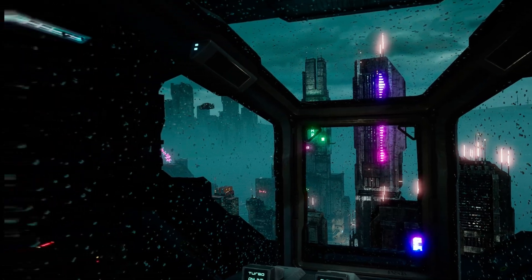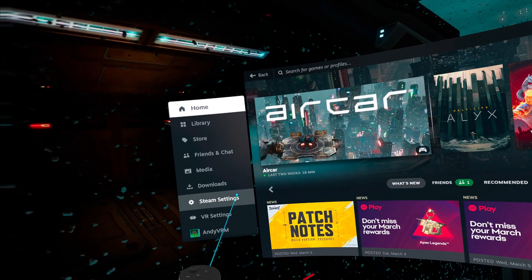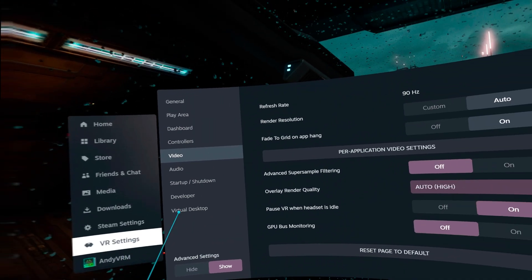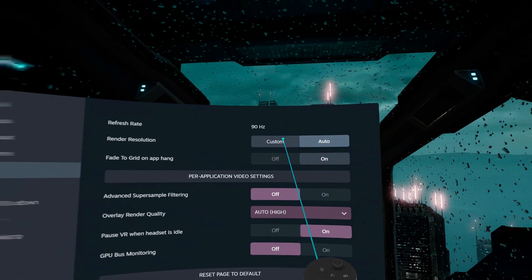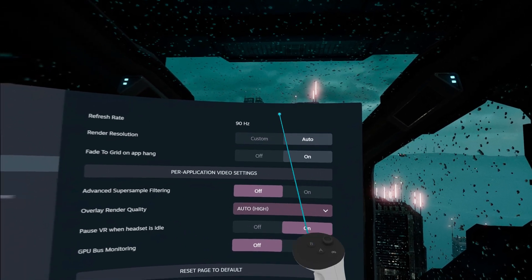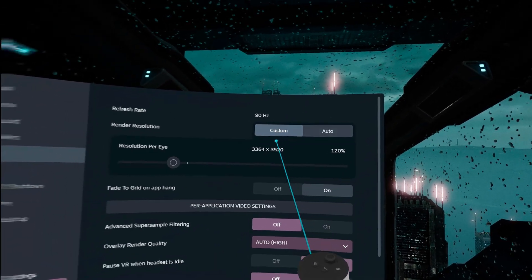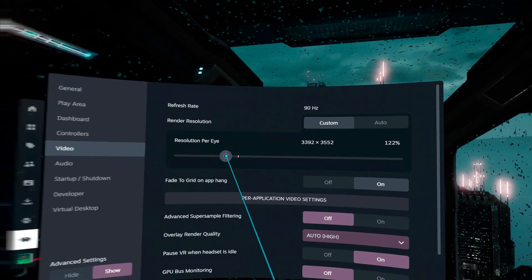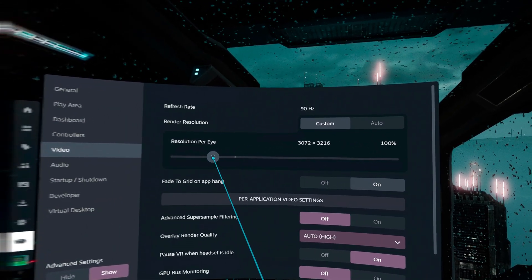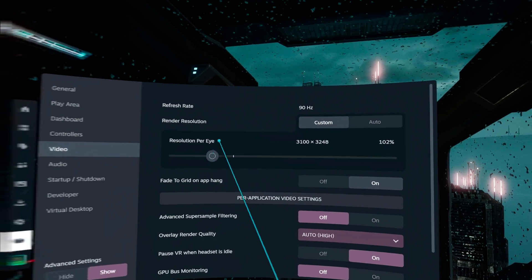The very first thing I want you to do is open up SteamVR and then click the menu button on your left controller — this should bring up your SteamVR dashboard. Go to VR settings and under Video, click the Custom button under Render Resolution. Depending on the settings you've made in Virtual Desktop itself, this might be too high, causing strain on both your PC and your network, which results in high latency and poor framerate. Stick around because I'm going to show you how to set up and configure Virtual Desktop for wireless PC VR perfection.